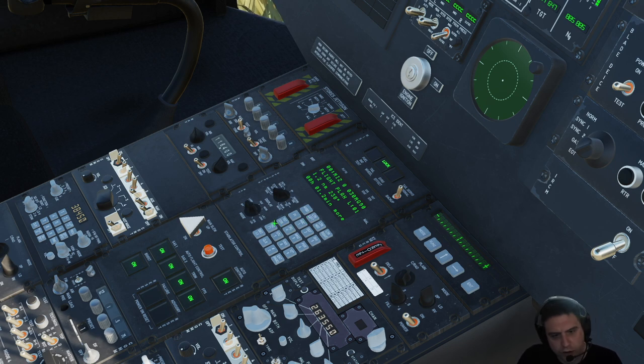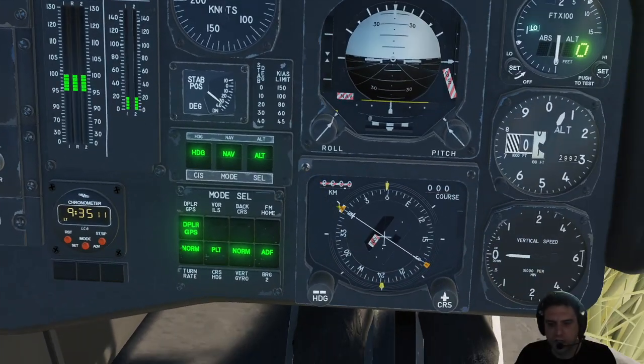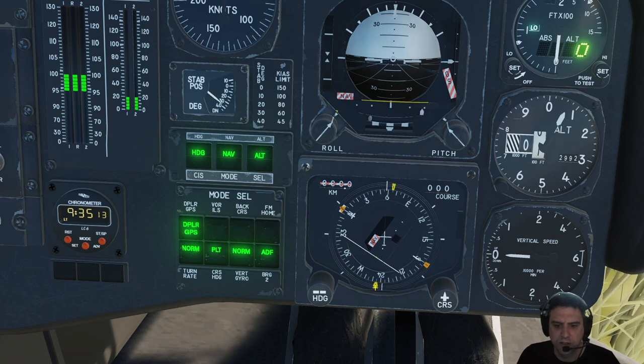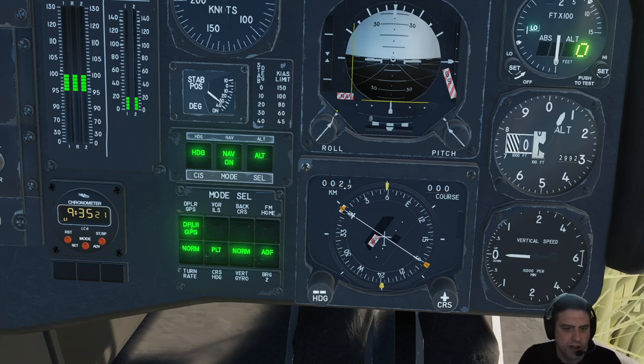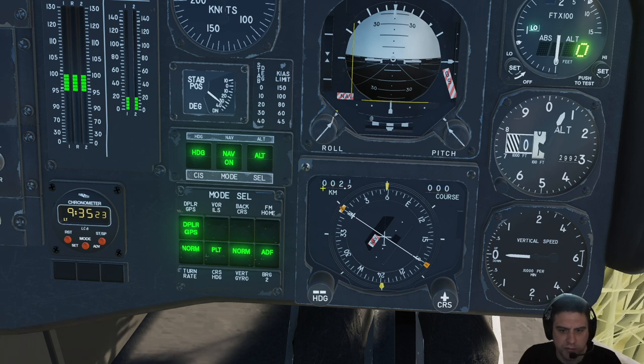I've bound my hat switch on my HOTAS Warthog throttle to the increase/decrease button, so if I hit increase I plus up through the flight plan and you can see my number one needle moving around on the HSI. When I turn on nav with the mode select on Doppler GPS, I start getting distance — 2.2 kilometers — unfortunately you can't change this to nautical miles.